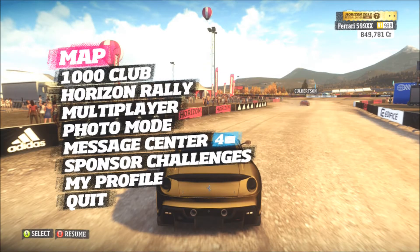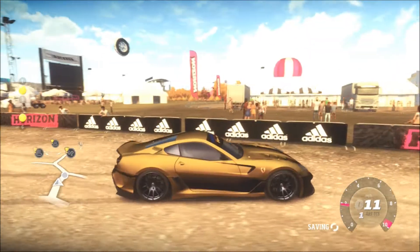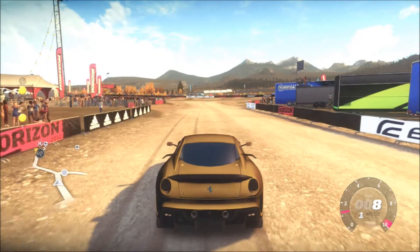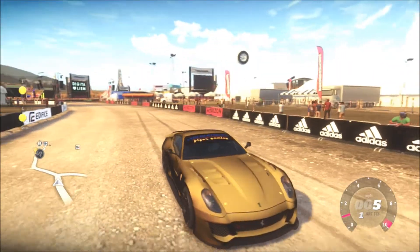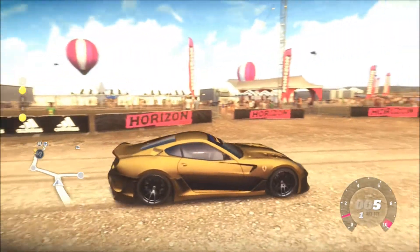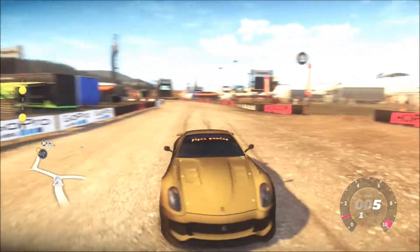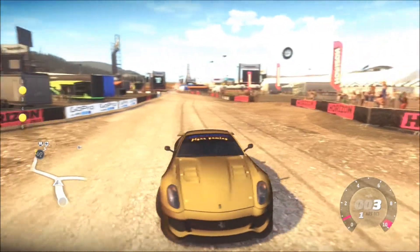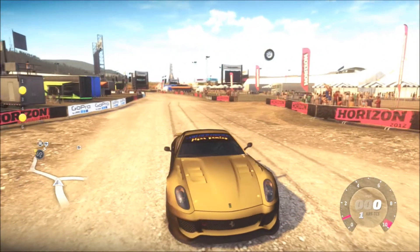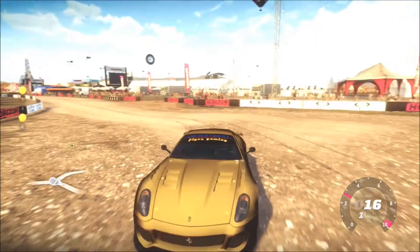Hey guys, it's Black Tiger here. As you can see, I have my Ferrari 599 XX and a really awesome glitch happened to it — it's like completely golden. It looks like it has a kind of matte black pearlescent on the golden paint. I really wish I could tell you how I did this but I have no idea. The car is just completely golden.